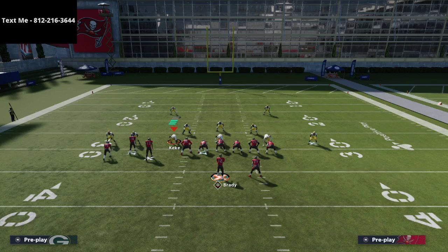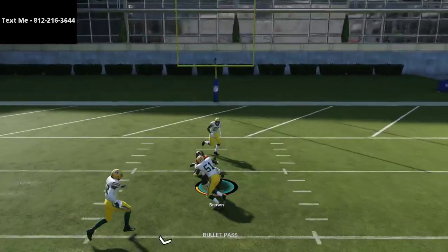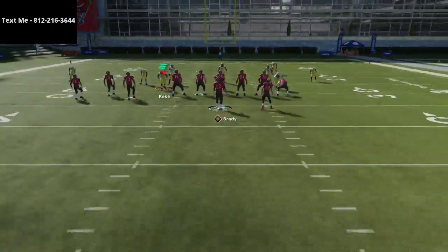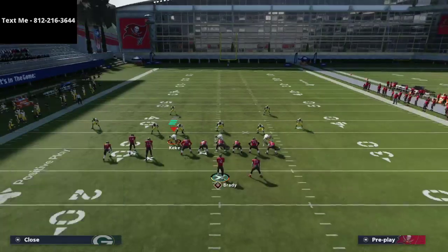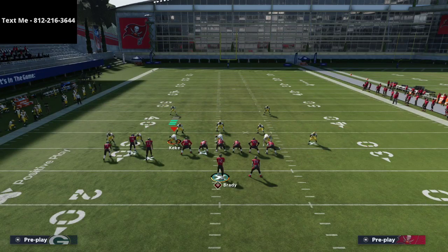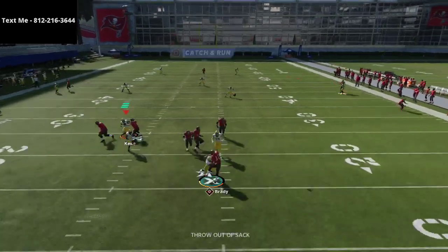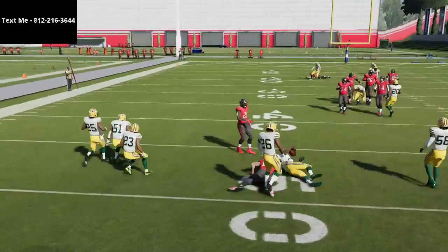The last route I want to talk about is the skinny post route. This is primarily reserved for different types of cover two defenses or things like that where the middle busts the coverage up at the middle of the seam. But as you can see there, you can hit that over the top. When you smart route this route to Antonio Brown over the top and run it just like this, what you'll notice is against some type of Tampa two or different defenses like that, this skinny post route is going to have a pretty good chance at getting open late in the play. It doesn't do as great against cover two, but it can get open late in the play — so just keep monitor of that.